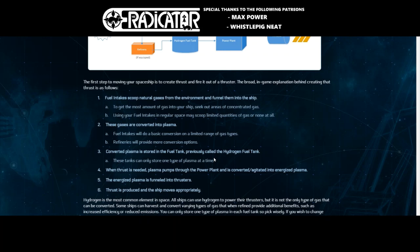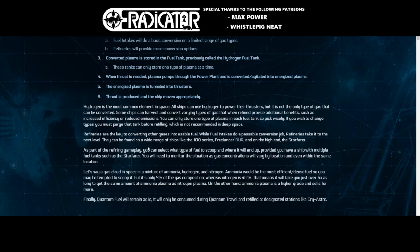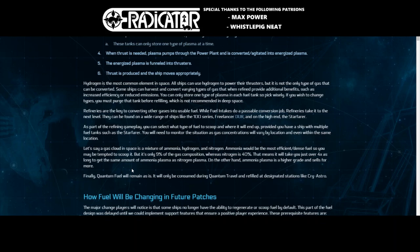The hydrogen fuel tank then fills the power plant, which in turn fuels the thrusters. I've put the link in the description below where you can find all the details. This also confirms that larger ships like the Starfarer will be much better at refining gas, whereas the 100 series will only be able to refine very limited quantities. Basically, the smaller the ship, the less you can refine; the bigger or more dedicated the ship, the more you can refine.